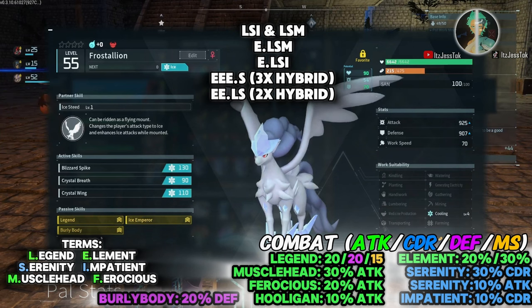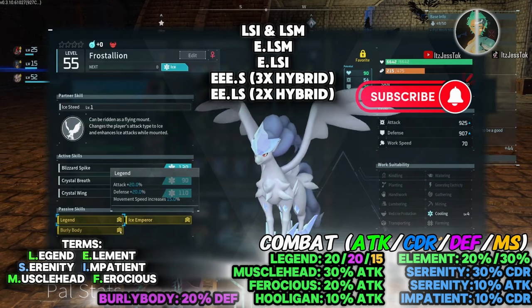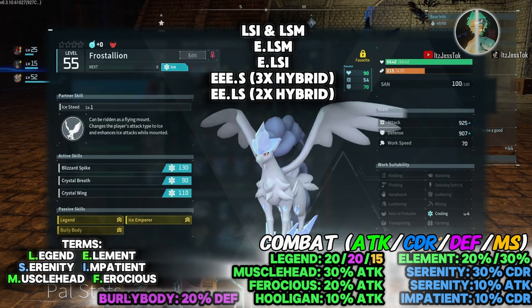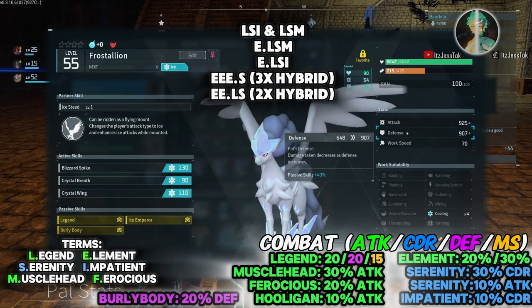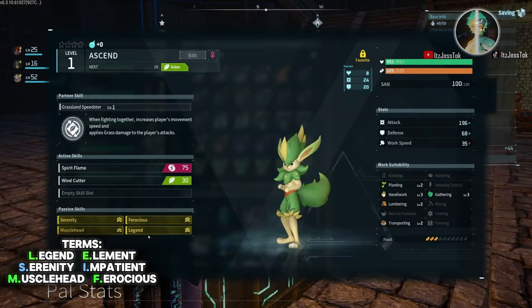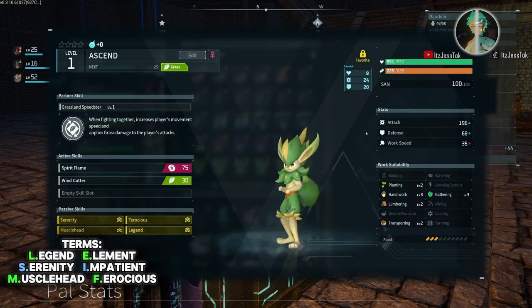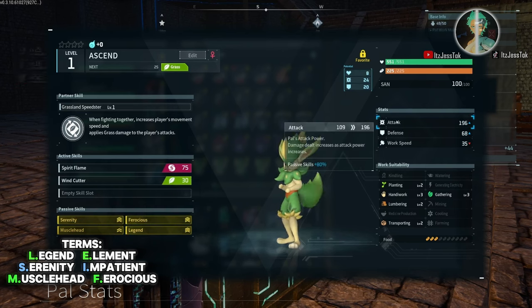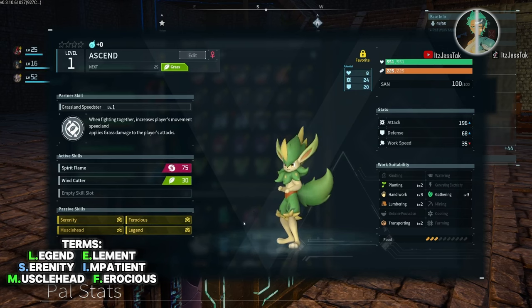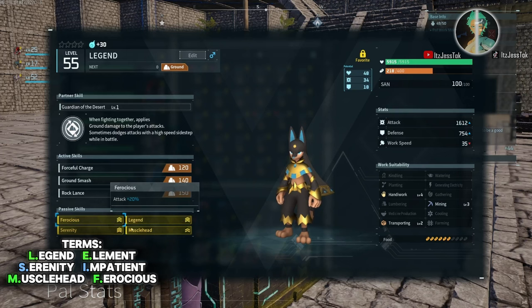Now with increased pal counts depending on world settings — 50 versus 20 in your base — here is a raw damage clip. You go Legend + SFM, which is Serenity, Ferocious, and Musclehead, giving you a flat 80 bonus attack power. Same thing here: Legend, Ferocious, Serenity, Musclehead — everything is attack.